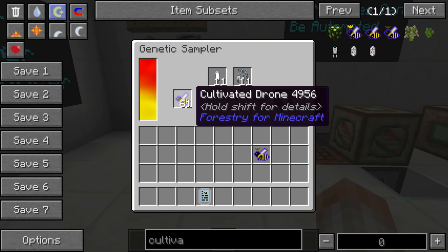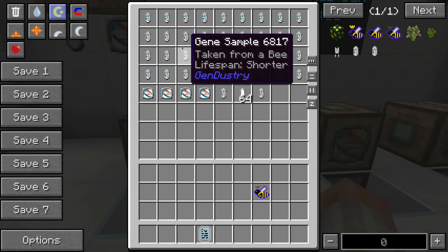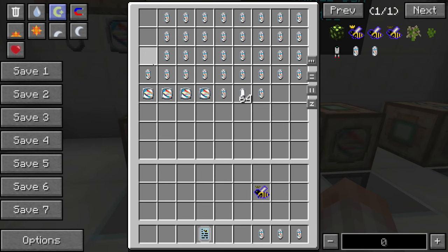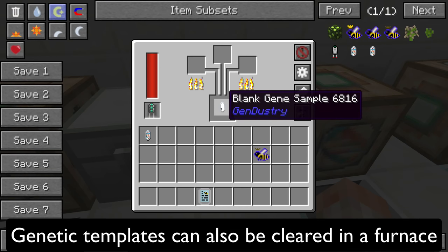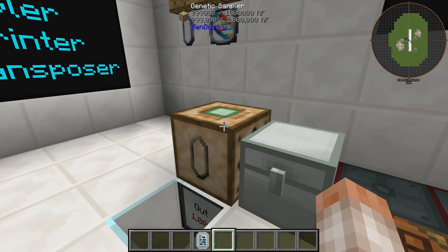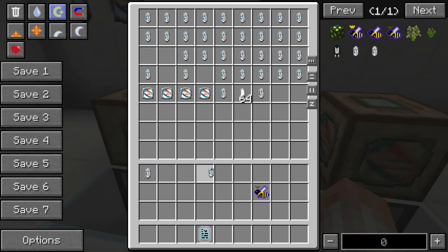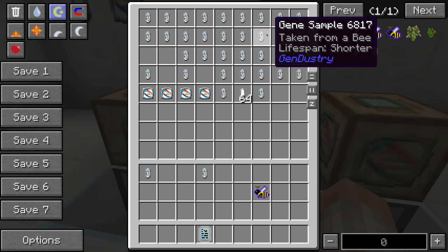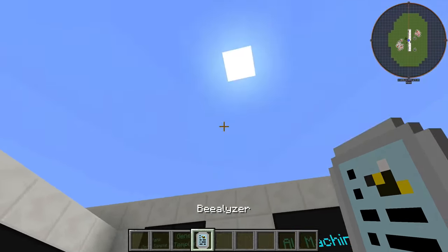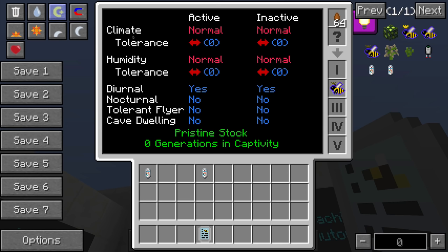You can put a stack of drones in and it will continually process them, provided they're ejecting into an adjacent inventory or being pulled out by another mod. Be aware this kills the bee, so you won't get it back. Have a bunch of different drones before you do this. What you're primarily after is the species trait. You'll get a lot of various traits — lifespan, fertility, cave dwelling, etc. — and you can reuse the samples by smelting unwanted ones in a furnace to recover blank gene samples.